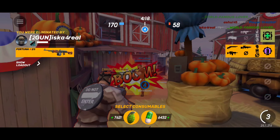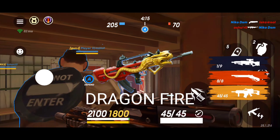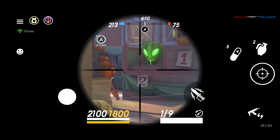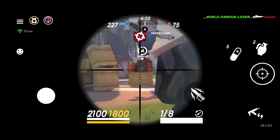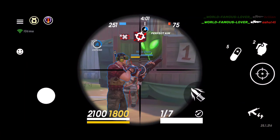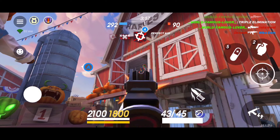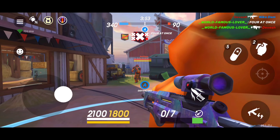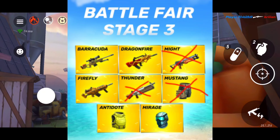If you don't have a good AR, you can go for Dragonfire or Firefly. The first priority is Dragonfire because Firefly is not that great. As you can see in my background gameplay, at lower levels Firefly is OP, but as your level increases, Firefly becomes useless. So avoid taking Thunder, Might, and Mustang — the first pick is Barracuda and the second is Dragonfire.